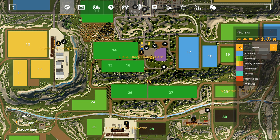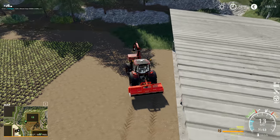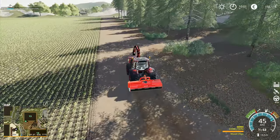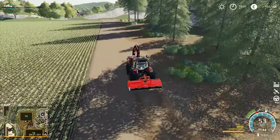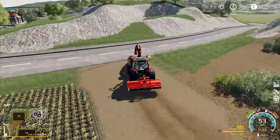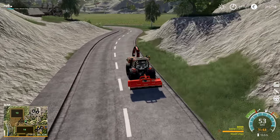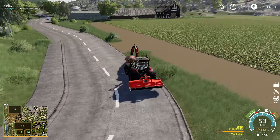We need to just check in here and see how we're doing — yes, we're absolutely fine, the growth stage is perfect. I'll take this one back to the yard and we'll get the fertilizer spreader hooked on to this tractor right here. We'll start spreading fertilizer across all of our fields, and while we're doing that I'll get a bit of straw and put that in for the cows because they need it.